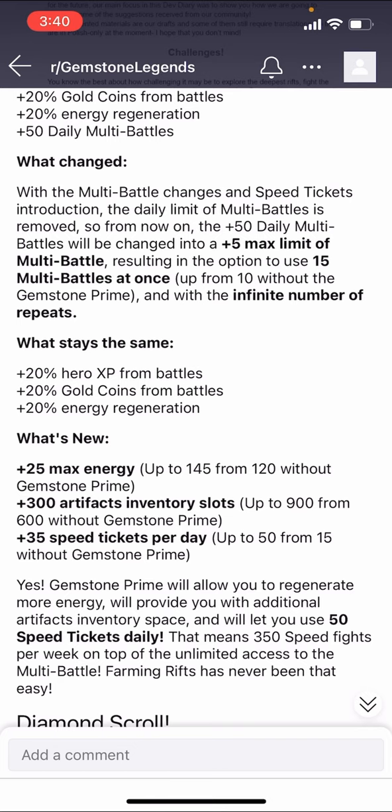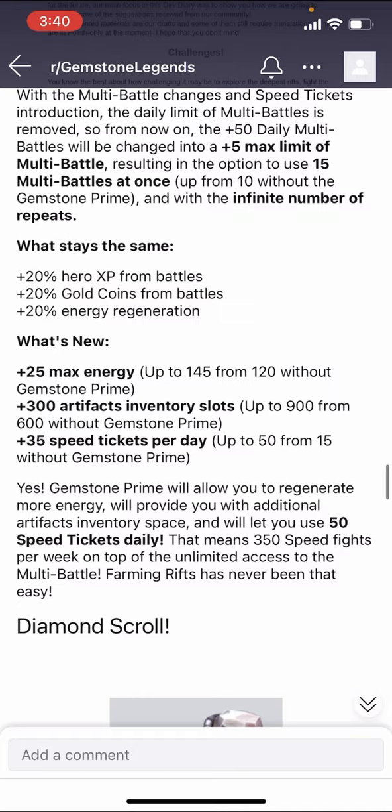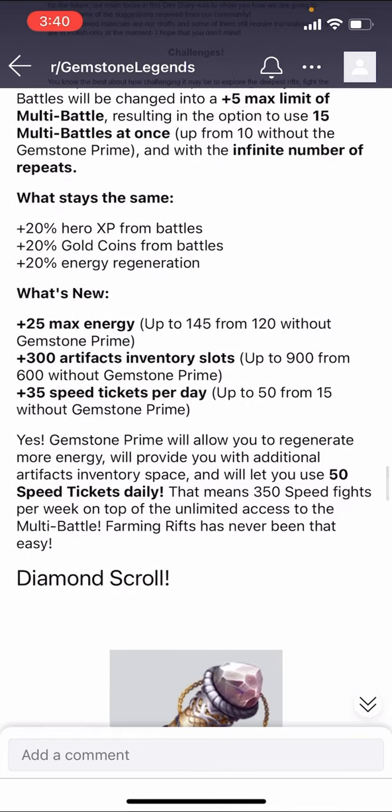I truly think you should be harsh about what you keep and what you get rid of, because you will get better stuff every day. There's a video on that in the Gemstone Legends playlist if that's something you're having a hard time with. Speed tickets are increased up to 50 from 15 — awesome. So Gemstone Prime will give you more energy regeneration, additional artifact inventory space, 50 speed tickets, and 350 speed fights a week, plus unlimited multi-battle access with 15 at a time instead of 10.